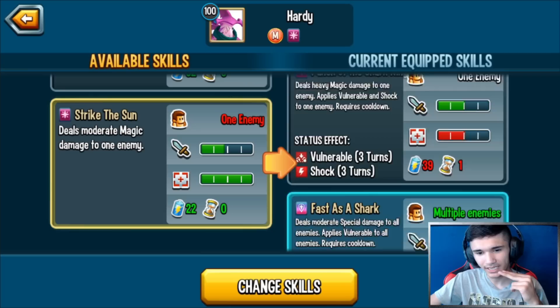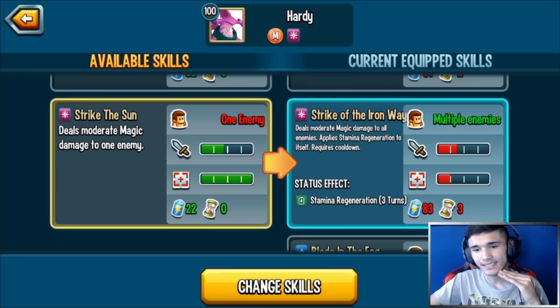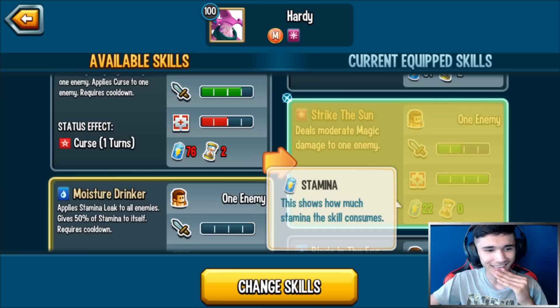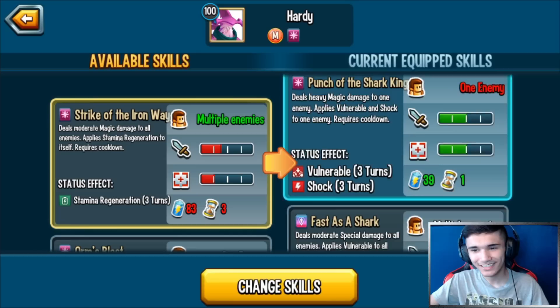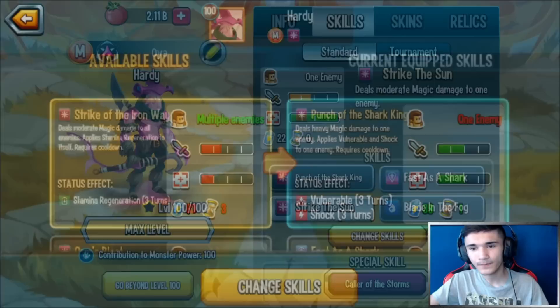Maybe I can swap Fast as a Shark with the other skill — what do you guys think? You need Double Damage and Space Time for sure just in case of a risky situation. The Stamina Regen is just to itself, not to all allies. I might actually swap this — it takes 83 stamina, that is a ton of stamina.